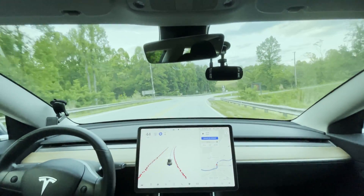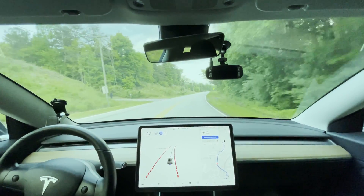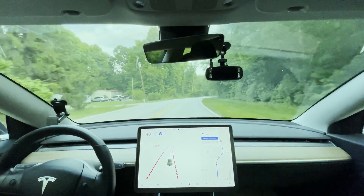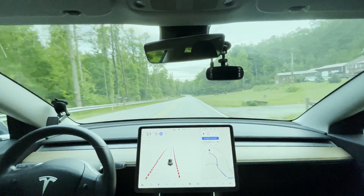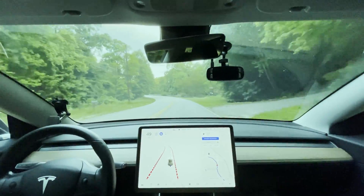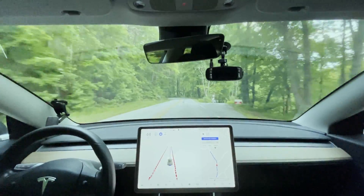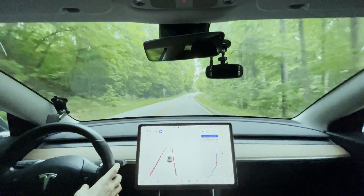The speed limit here is 45 miles per hour, but this road is always marked as 25 in the car's data. I've corrected it in OpenStreetMap but wherever Tesla gets their data from it's just not marked correctly. Coming down this road there are no problems, though it does slow down more around these corners than I would. I'm used to mountain curves so I can probably go 60 around here with no problem, but the car wants to go 45, which feels a bit slow. Around this particular corner I'd normally go 45, but it goes 35 and down to 25.